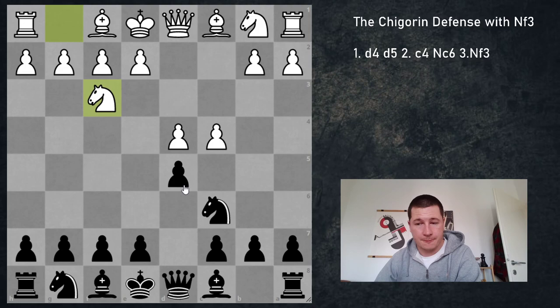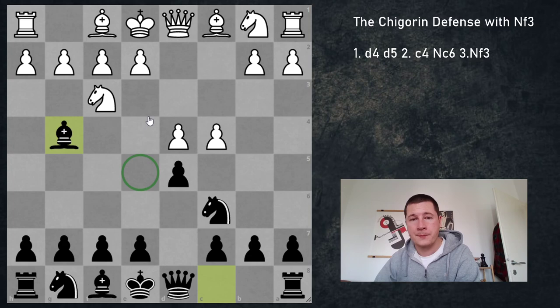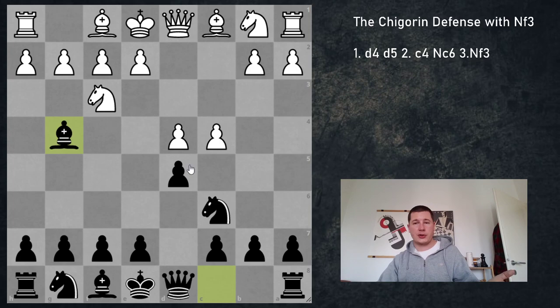But even if black knows what he is doing, the resulting positions are easier for white to play if white knows the theory and the plans. So what black should do here is play bishop to g4. If you know the Ruy Lopez, let's look at this as a Ruy Lopez in reverse, where we are fighting for the e5 square instead of the d4 square. Black is trying to eliminate this knight and get some pressure on e5 and d4.